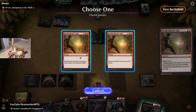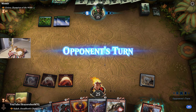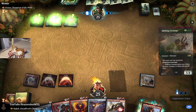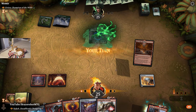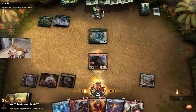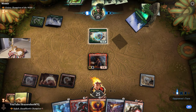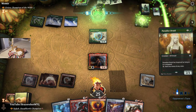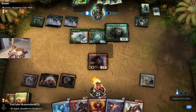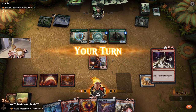Brotherhood's End would be like a Sweltering Suns here. Sweltering Suns has the upside of cycling for three, but I think it's more relevant to destroy artifacts. Opponent follows up with a Shifting Ceratops. What I'm thinking is we can play Neheb and follow that up with Gilded Pinions, which gives flying to the creature. Opponent is going off with Greathenge — too much value for them. I don't know if we are able to catch up.